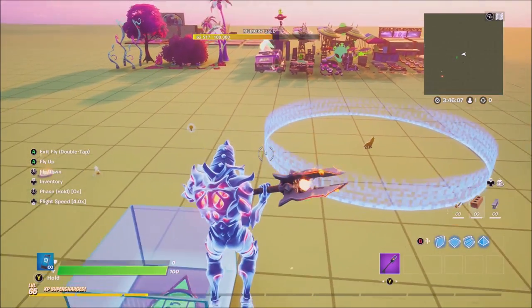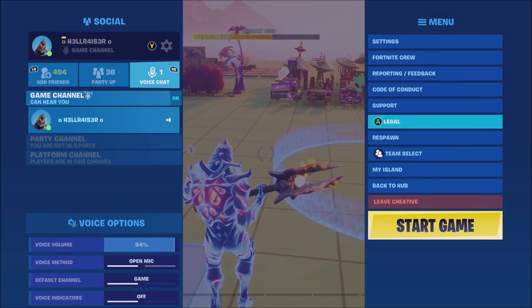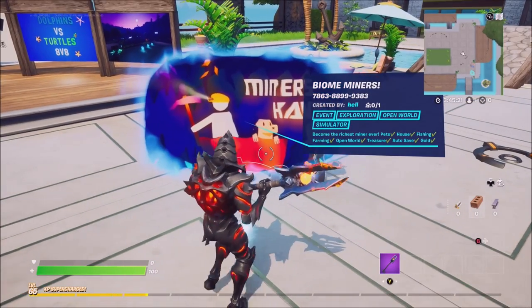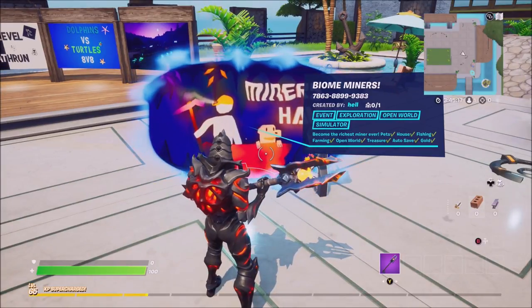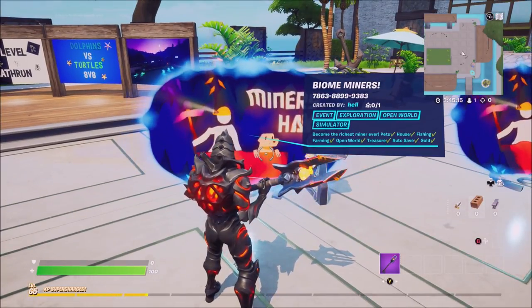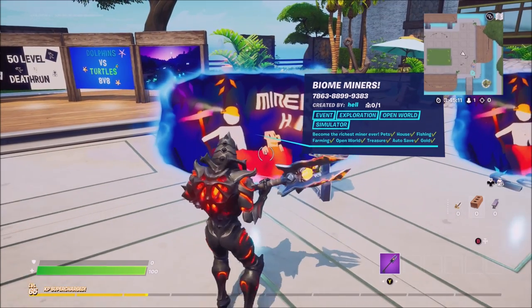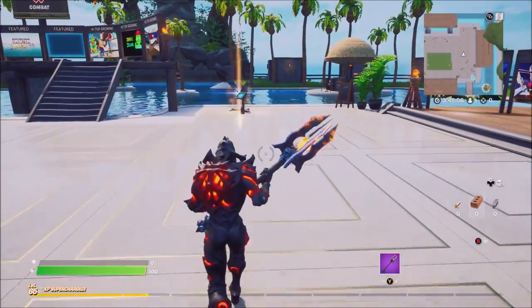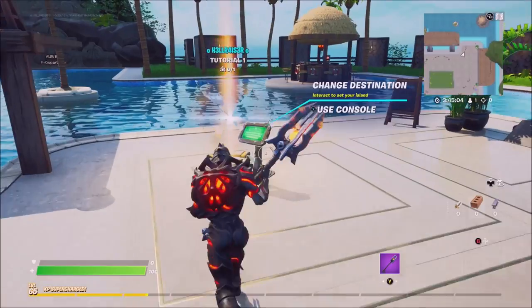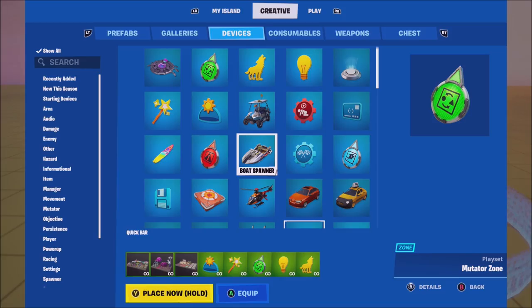Before we get into that, I just want to let you know guys to check out Bio Miners. This is Bio Miners — you want to go and check this out because I now have farming. It's an open world simulator with mining, you can go fishing, you can buy a house, you can auto-save all your stuff, you can find treasure, and I will be adding hunting today with the new animal device.